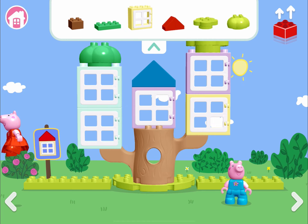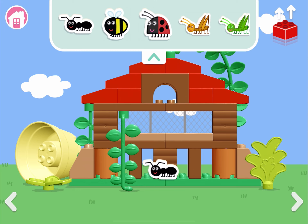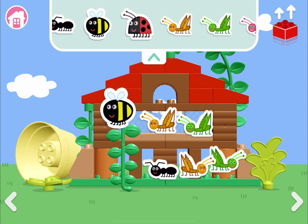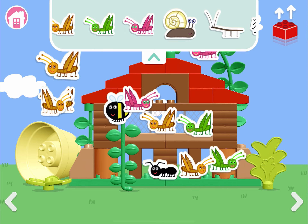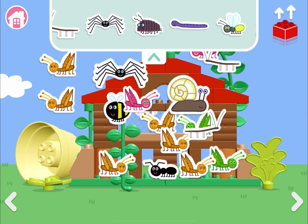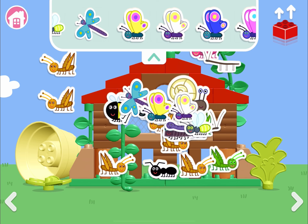Let's get to the other section - not the building block one. This is a game related to Peppa's bug house. Let's play it. There are ants, crickets, ladybirds and bees. Let's pick the fake cricket - I'm not sure if it's a cricket or a grasshopper. I think it's a cricket. Let's pick these stick insects and a snail. Ants, crawling bugs, bees, fireflies. Now I'm picking many butterflies.